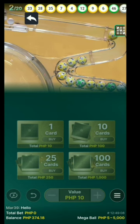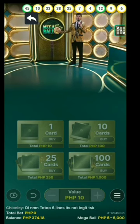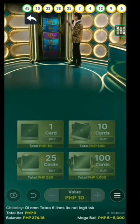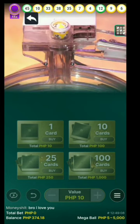All right, we have 17 balls now. 18, two more to go. Let's see the multiplier now. It's time. And the multiplier is 15x purple one. There we go, my first one. And the Mega Ball is 34.